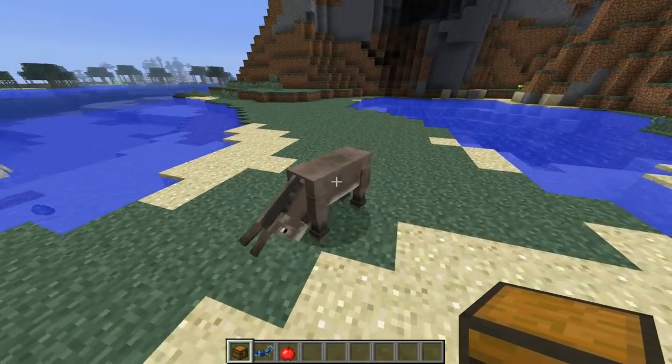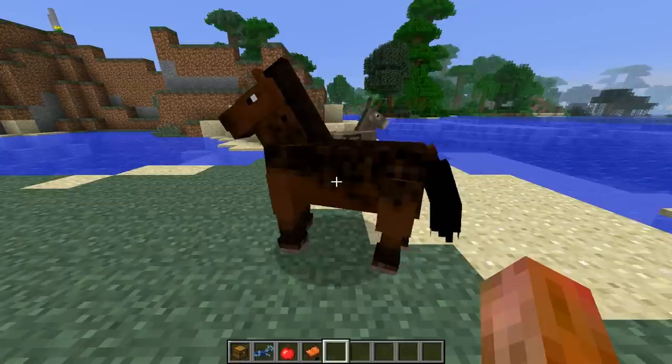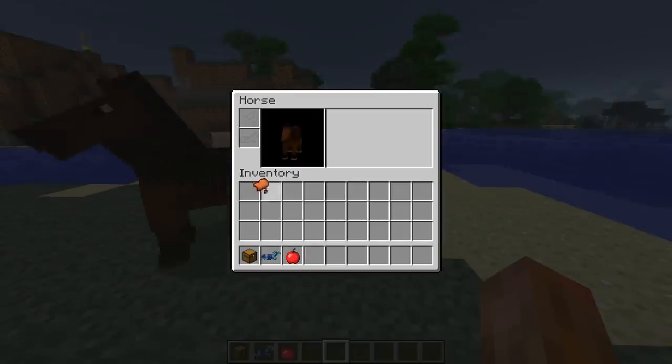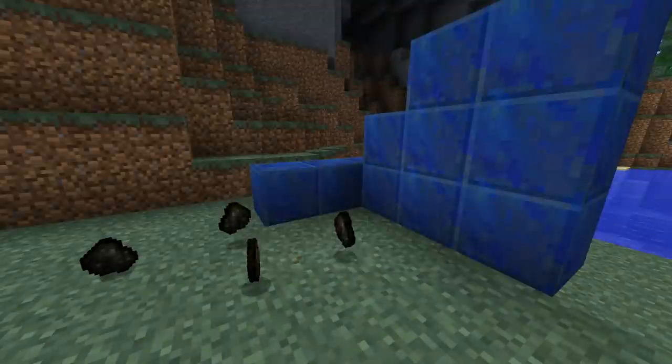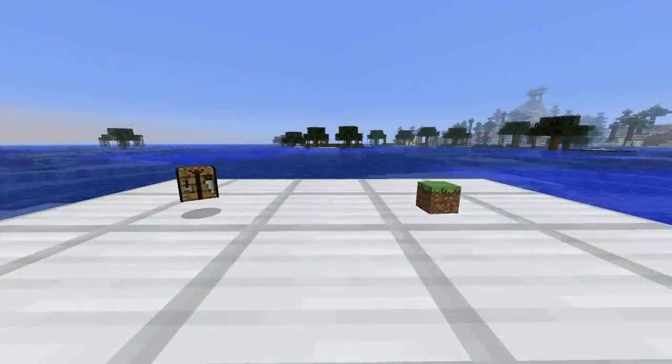You can right-click a chest on a tame donkey and it'll act as a storage device. You can access any horse's inventory by pressing shift and right-click, where you can put a saddle on them as well as armor. Charcoal and the lapis lazuli block were retextured.